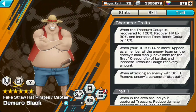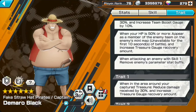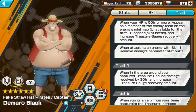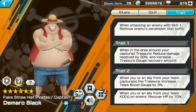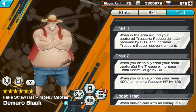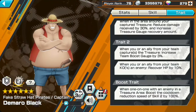His traits: when you charge up a treasure gauge to 100 you get HP recovery and boost your team boost gauge quickly. When HP is more than 50 you appear as your enemy so you can disguise yourself and freely move around, though only for a second before enemies see through it. When attacking an enemy with Skill 1 you remove their stat boosts. When in your own captured treasure area you get damage reduction and can recover the treasure gauge — so he moves it very quickly. When your allied team has captured treasure you get team boost gauge quickly again at 3%, and when you or your ally KO an enemy you get 10% HP recovery.